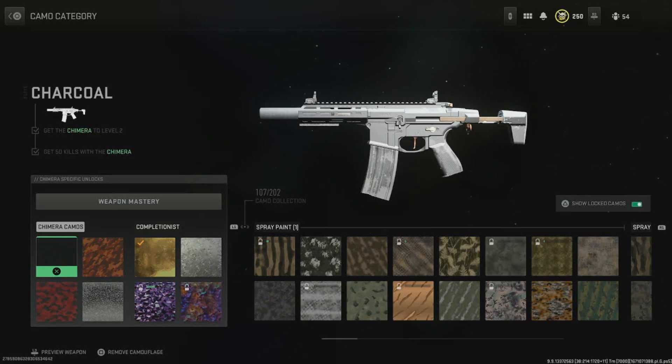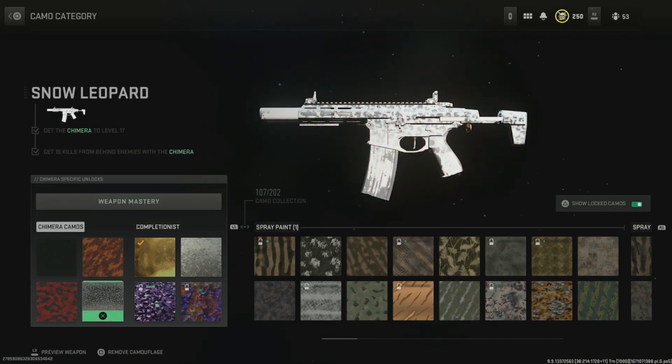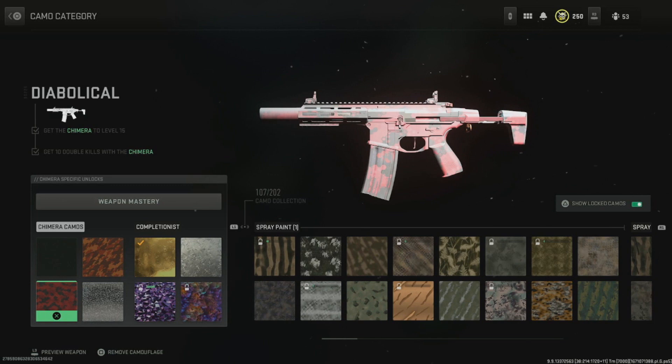I'm going to show y'all how to get the Chimera gold camo. To unlock the gold camo challenge, you have to do the four core challenges: 50 kills, 20 hip fire kills, 15 kills from behind, and 10 double kills. You can do these three challenges simultaneously.